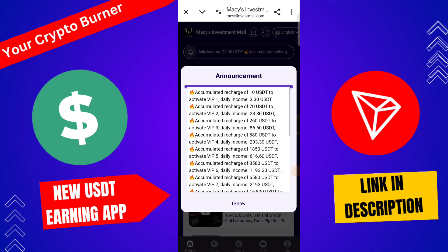If you have VIP number 2, you need to invest 23 USD and you get a daily profit — you can check that here. For VIP number 3, you need 260 USD, and the daily profit is 86.6 USD. For VIP number 4, you need 880 USD and the daily profit is 229.3 USD.